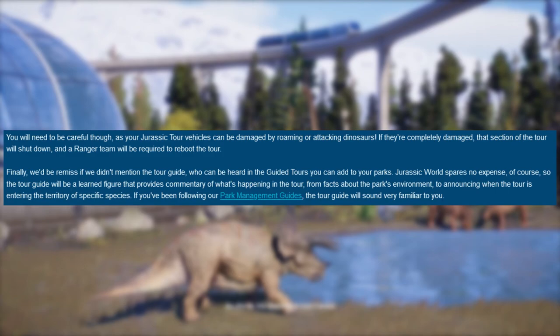Finally, we would be remiss if we didn't mention the tour guide who can be heard in the guided tours you add to your park — at Jurassic World's personal expense of course. The tour guide is a learned figure that provides commentary on what's happening in the tour, from facts about the park environment to announcing when the tour is entering the territory of specific species. If you've been following our park management guides, the tour guide will sound very familiar to you.